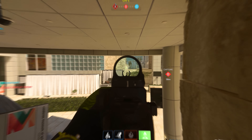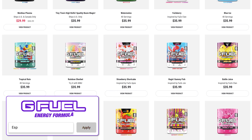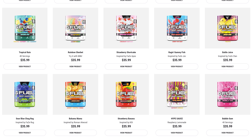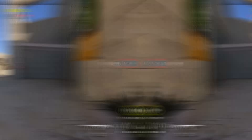Check out my friends over at G Fuel — they've bumped up code ESPRESSO to 30% off your entire order in celebration of beta weekend two. Flavors like Hype Sauce, Pink Drip, the Morbid's Nectarine flavor, Strawberry Banana, and more. Links in the description below, make sure to use code ESPRESSO.